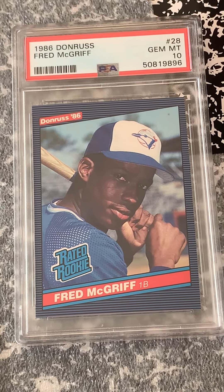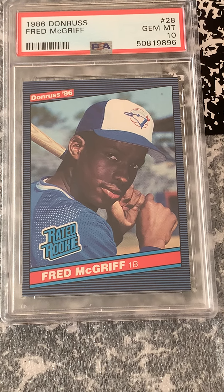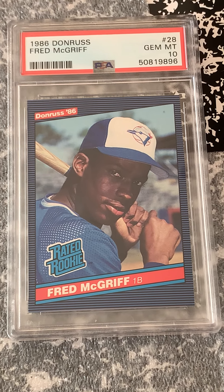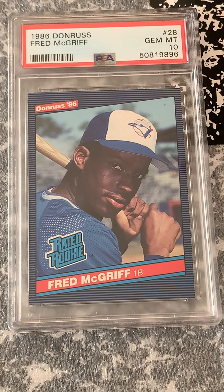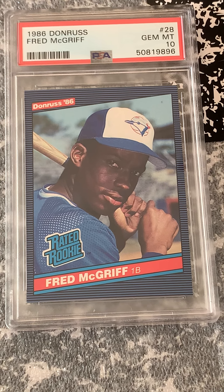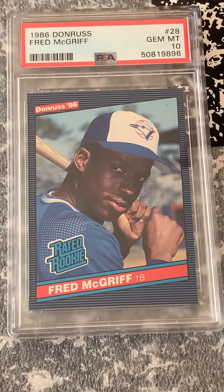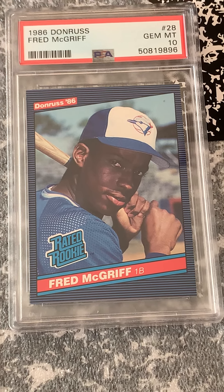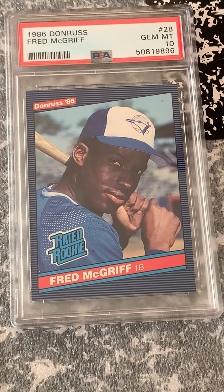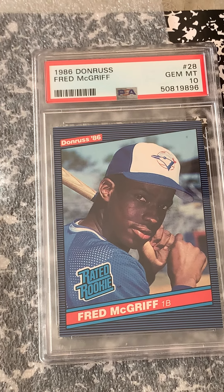I got that on eBay — it looked so perfect, and that centering was perfect. Everything looked great. I'm pretty happy with my eyes on that one. I got that for around $40 or $50, and it actually came with a Leaf McGriff rookie as well, but that didn't look like it would make the grade. Happy with the Donruss Gem McGriff to close it out — a lot of solid picks in there. I've still got two boxes here, so stay tuned.